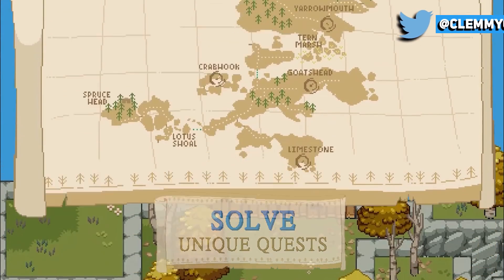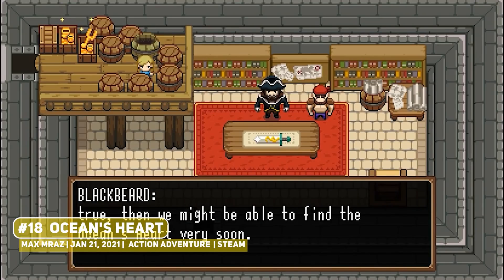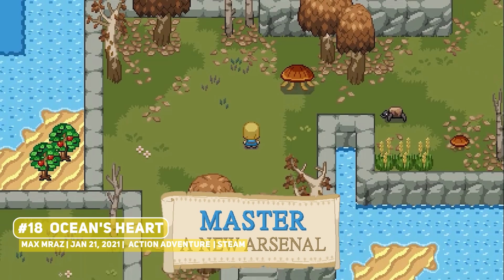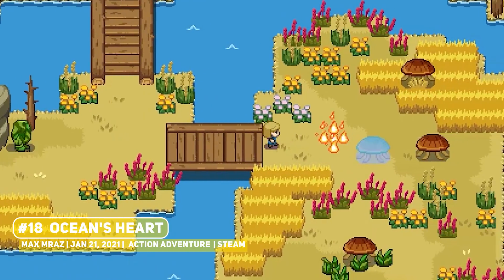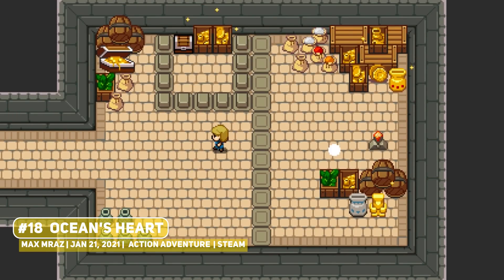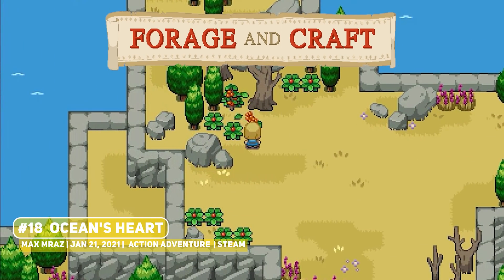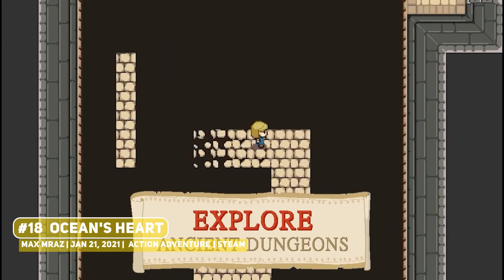One title from way back in January 2021 is Ocean's Heart, a Zelda-style action-adventure title where you play as a woman travelling the world searching for her missing father. The exploration, action and puzzles are pretty much a Zelda game, but it does add in some more modern elements like crafting. If you're a fan of this genre, it's a pretty good title which has gone under the radar.